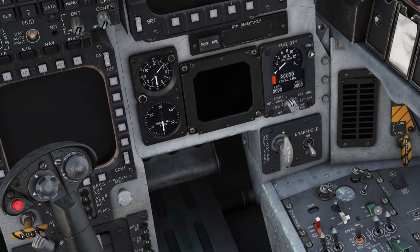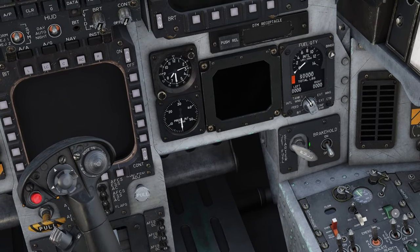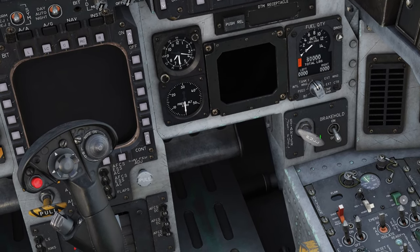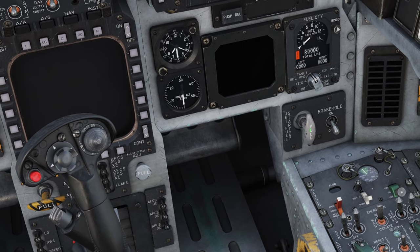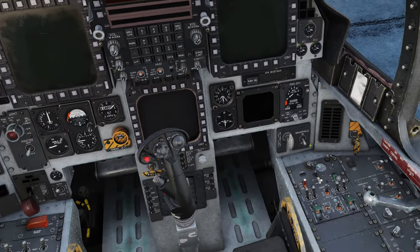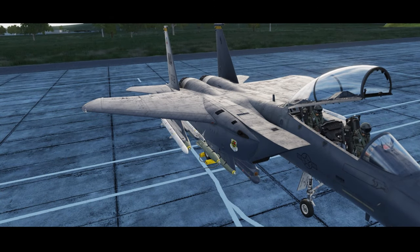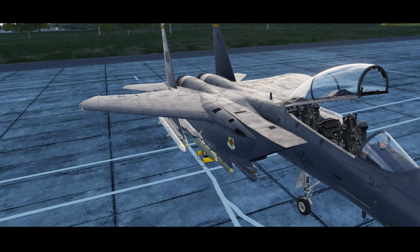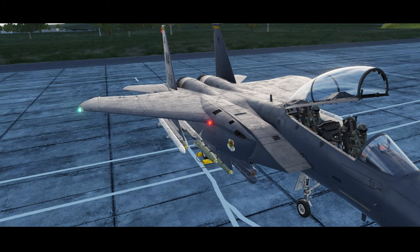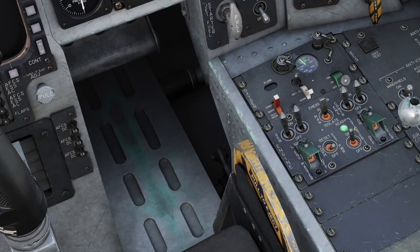The JFS can rotate left to right — these are basically two different bottles of compression that you can use to start the engine. That's not the way Notso explained it as getting more from one side; it's just two different bottles. We're going to keep it right here, hit the left mouse button and pull that, and we can hear the jet fuel starter get cranked up. Looking down here, we can see that light has turned green, which tells us we're ready to start the engines.